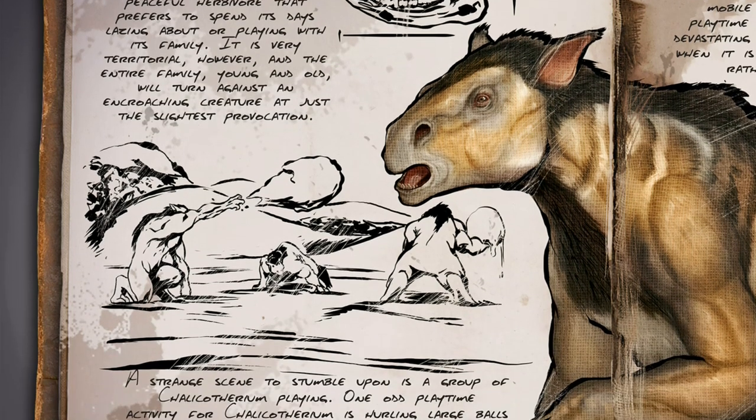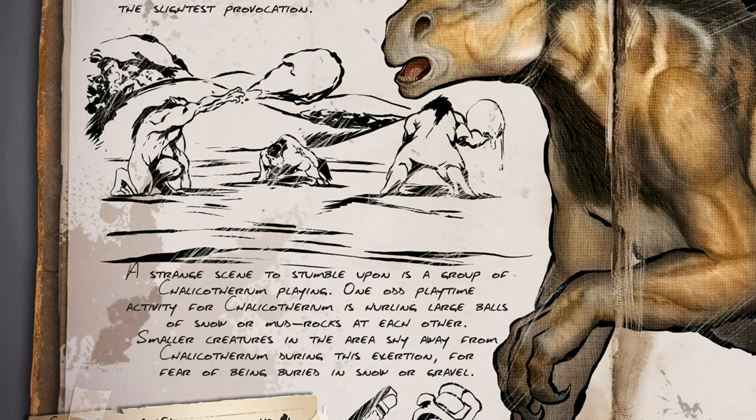It likes to play around with its family, and in the wild you can see it throwing snowballs at each other or mud rocks at each other, so that will be a fun thing to see. You can see it a little bit in the picture. I love to see this in the wild, seeing wild dinos throwing snowballs at each other. The small creatures in the area will shy away from the Chelicopterium, so it will be very peaceful around them with no small creatures around.